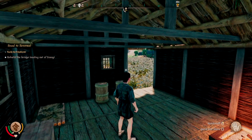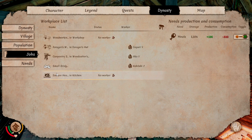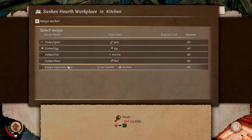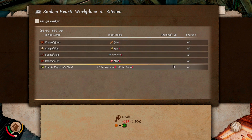When it comes to actually using this, go back to your jobs and you're gonna find it at the Sunken Hearth in Kitchen. You can make a few recipes here — cooked gobo, cooked egg, fish, meat, etc. You don't need any tools for these beginner meals.